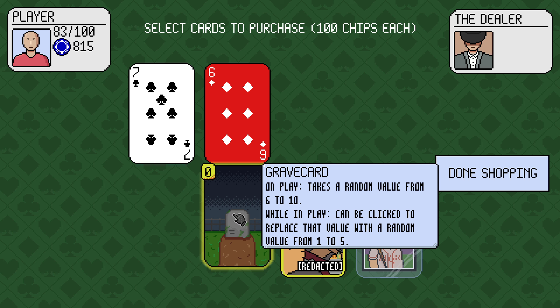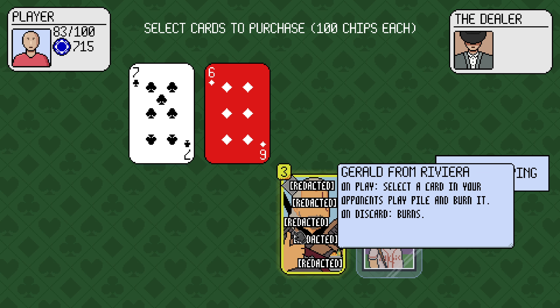Graveyard: on play, takes a random value from 6 to 10. While in play, can be clicked to replace that value with a random value from 1 to 5. Sure.